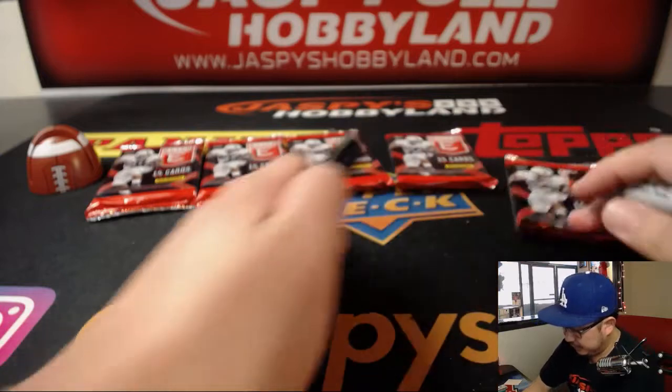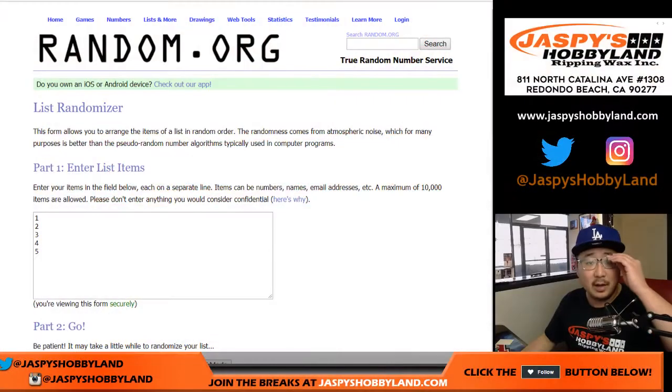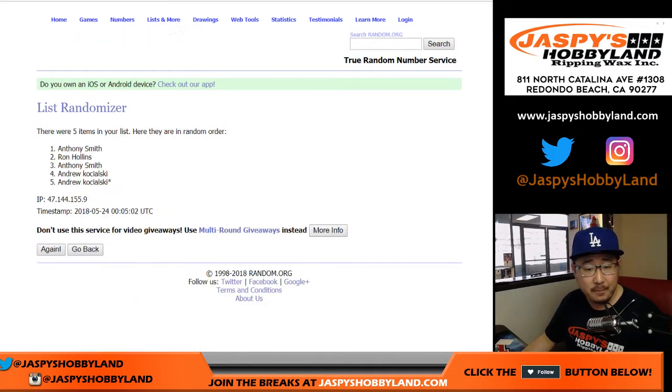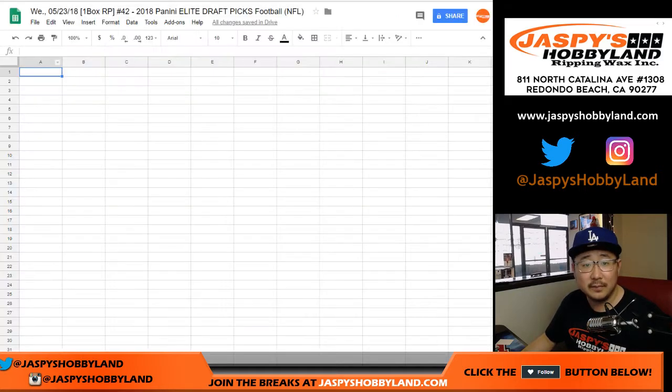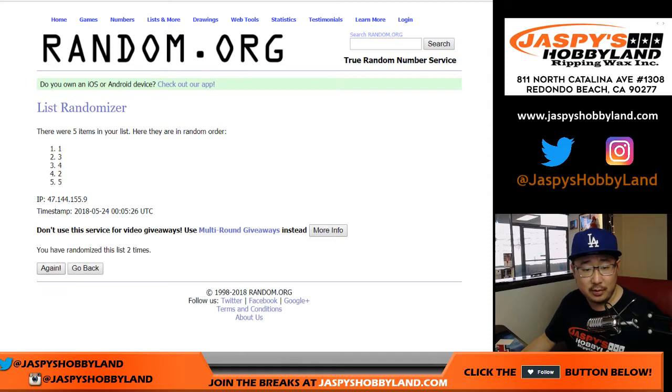Packs 4 and 5 are guaranteed hits — it's a good slump buster if you've been in a slump. You're guaranteed something. Let's roll the dice, randomize each list 6 and 4, 10 times. After 10 times: 5, 3, 4, 2, 1.